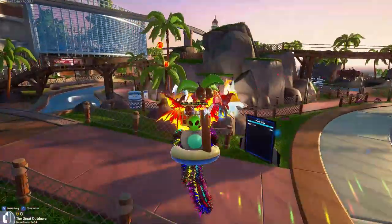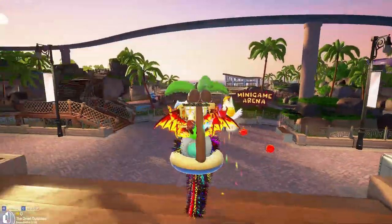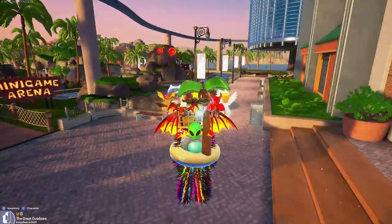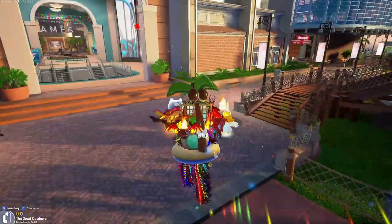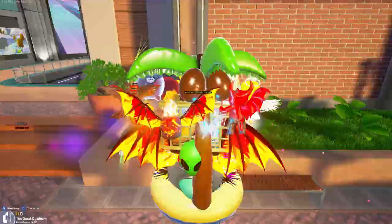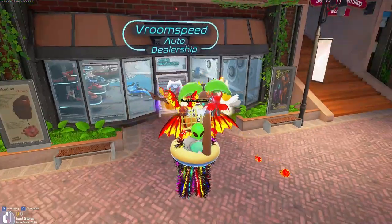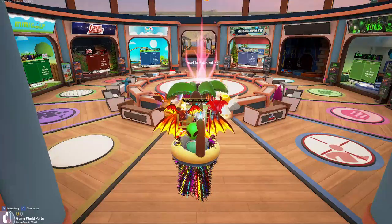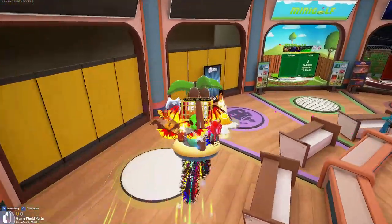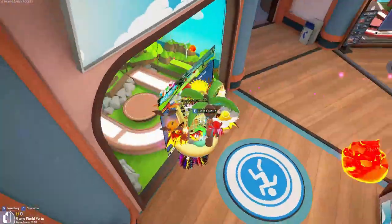Today I'm going to be showing you a little bit of Tower Unite and a specific bug that takes place right here. It allows you to get underneath the map, and you can access different things. The first one being you can get inside of the Vroom Speedway auto dealership, and you can also get inside of these small little game rooms on the backside of the menu.